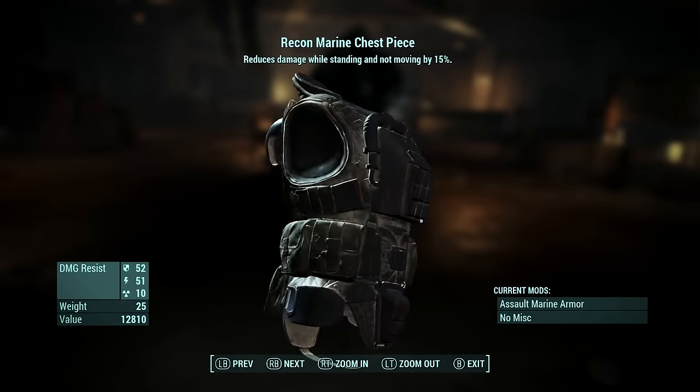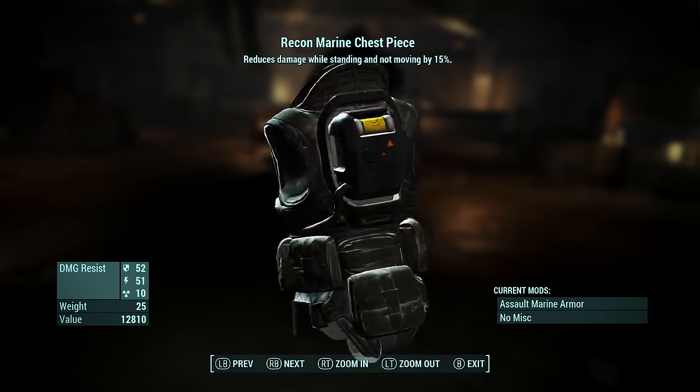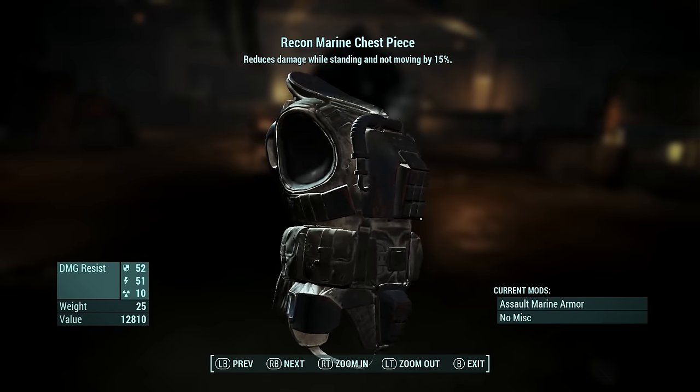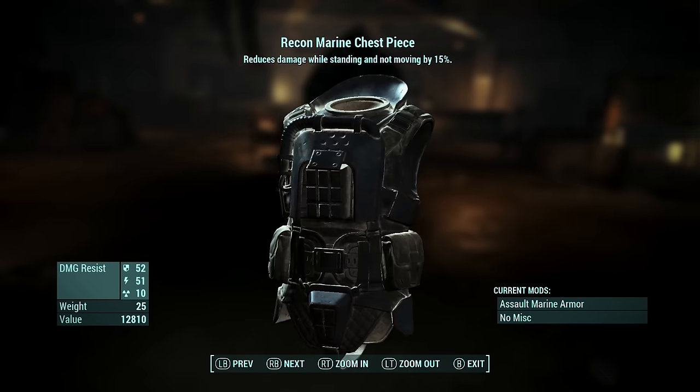So here it is guys — the legendary piece of armor called the Recon Marine's Chest Piece. Its legendary effect reduces damage while standing and not moving by 15%. That's it for this video — you know where to find it and you know what it is.